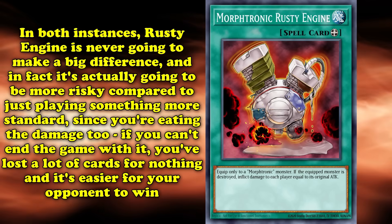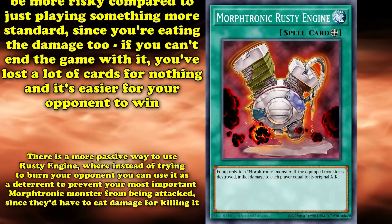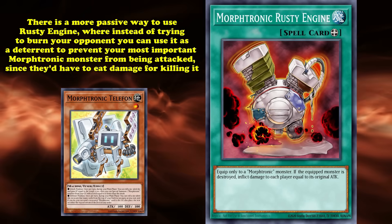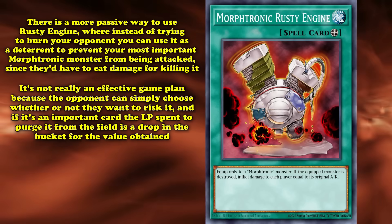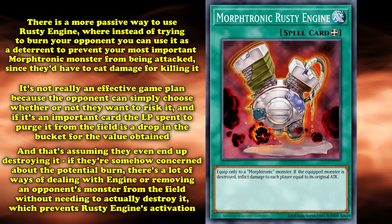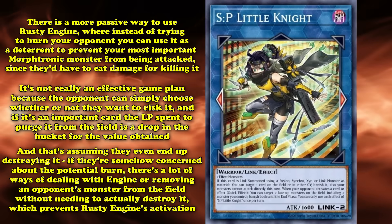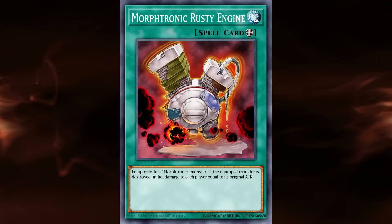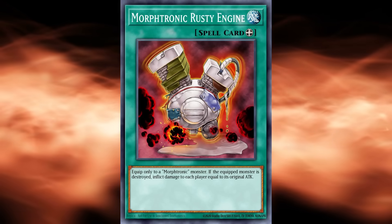In fact, it's generally going to be a lot riskier compared to more conventional strategies, since you're taking the damage too. So if you can't end the game with Rusty Engine's burn effect, you've not only lost a lot of cards but you've made it easier for your opponent to end the game. Now, there is a more passive way of using Rusty Engine, where instead of trying to burn your opponent, you can use it as a deterrent to protect your most important Morftronic monster from being attacked, lest your opponent risk taking damage. But that's not really an effective game plan, because it gives your opponent the choice of whether or not they want to risk it. And if the Morftronic monster is of any importance, they're going to be willing to spend a few life points to get rid of it — and if they're extremely concerned about the potential burn, there are a multitude of ways of dealing with the engine or removing an opponent's monster from the field without needing to actually destroy it, which would prevent Rusty Engine's burn from activating. There might be a 1 in 100 games where the burn from Rusty Engine ends up winning you the duel, but in practice, the card is fittingly unstable and a nightmare to try and make work in even the most dedicated of Morftronic strategies, and is just as likely to be the reason for your demise.